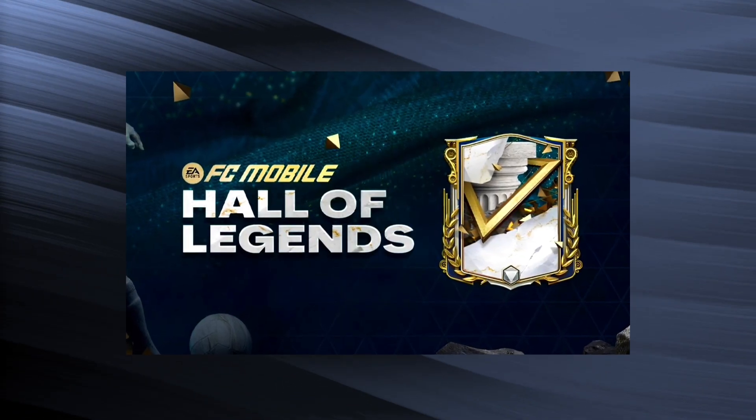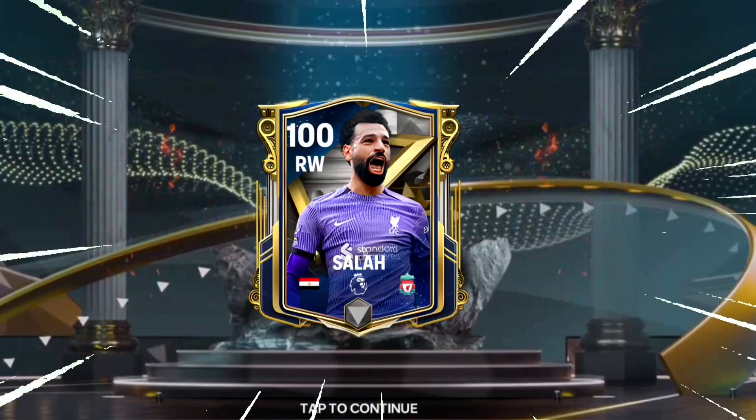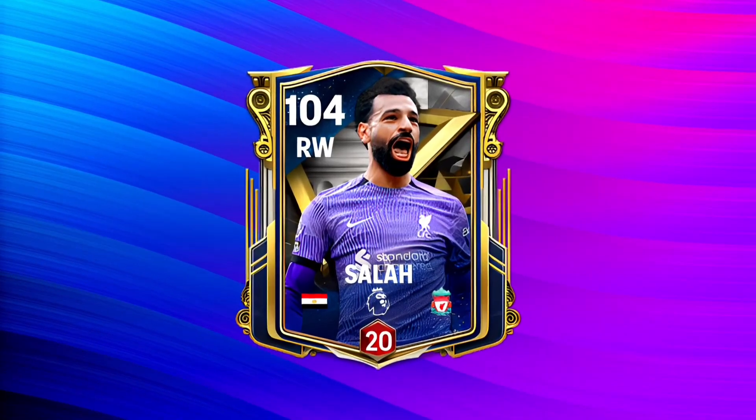EA Sports FC Mobile has recently released the Hall of Legends event in the game. With the release of the event, we are getting a brand new right wing card — the Egyptian King Mohamed Salah. In today's episode, we are going to be trying out the Red Rank 20 Level Trend Hall of Legends Mohamed Salah card and seeing how this card performs on the field.